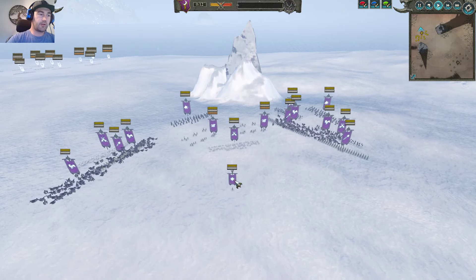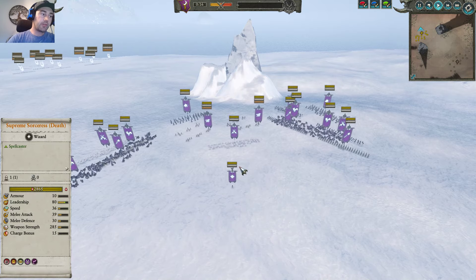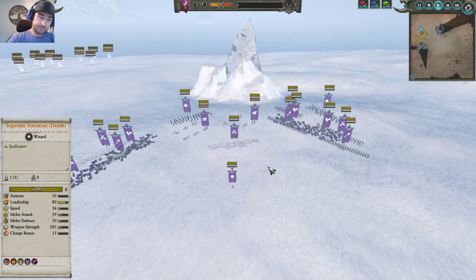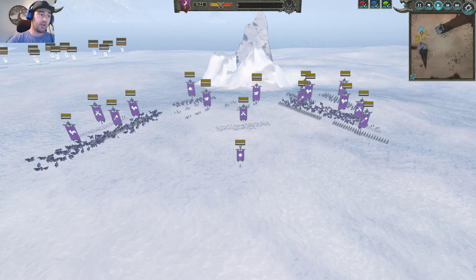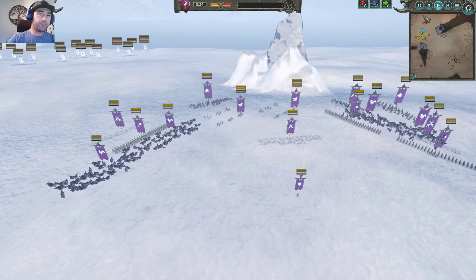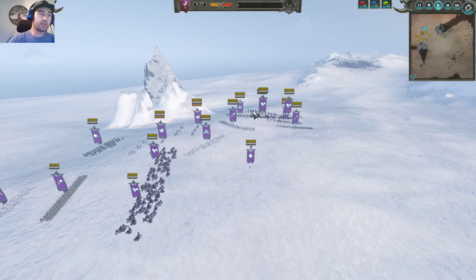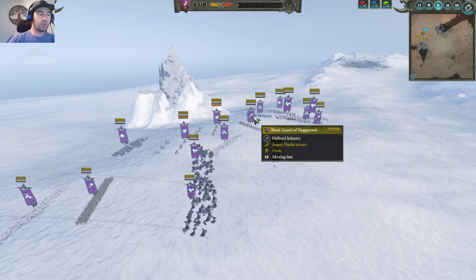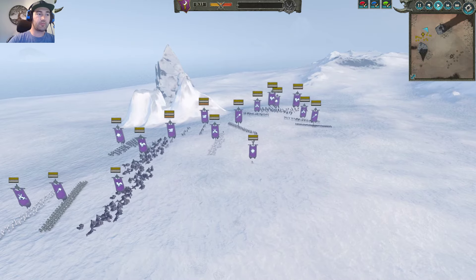Another thing I've had a lot of fun and success with lately is bringing a cheap lord — the Supreme Sorceress of Death with Spirit Leech, stripped down to just that, and going wide. The reason I like the stripped-down lord is because she's pretty cheap, so it lets you go a little bit wider. Then you can use the Black Guard and Witch Elves to protect her from any sort of melee.